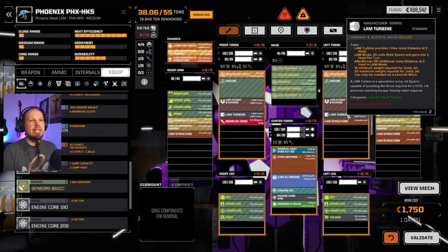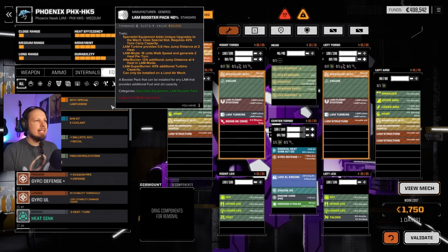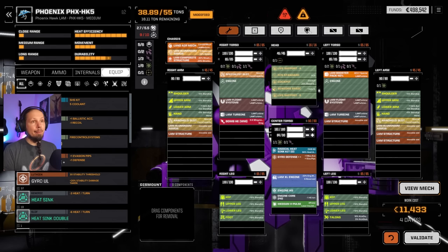There's also a LAM Booster Pack — it grants 0.6 hex jump distance at two heat in LAM mode, and 16 units walk speed. So we're going to boost the thing even further, we want to go fast with it. Then I want to armor up to maximum — everything else is maxed out, that's what we want.